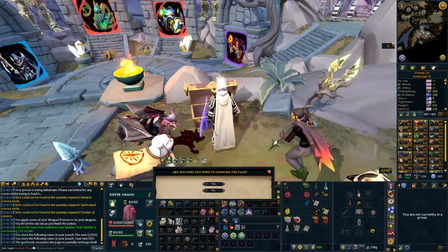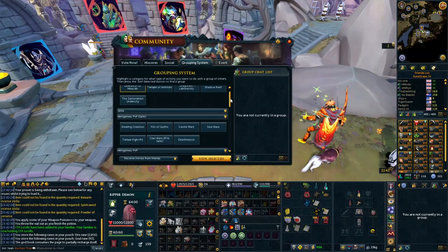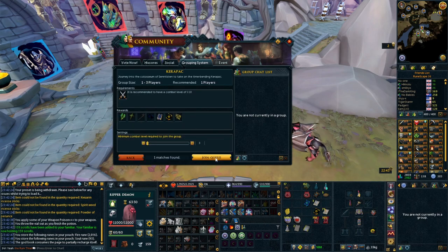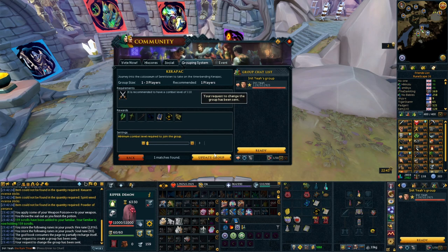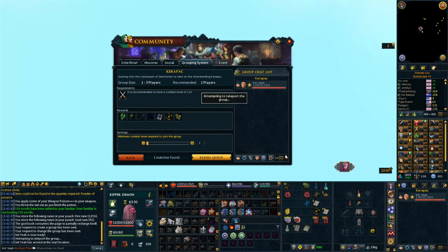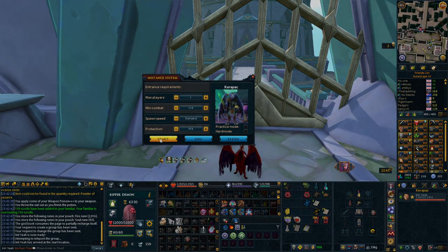I am assuming that most of you have got a normal mode kill as you need that to fight hard mode. You can use the Wars Retreat portal to get there. If you haven't killed normal mode yet, the easiest way is to go into the grouping system, find Karapak in the list, make a group, press ready, and then teleport to the boss. Get a kill in normal mode and then you have access to the portal at Wars Retreat.